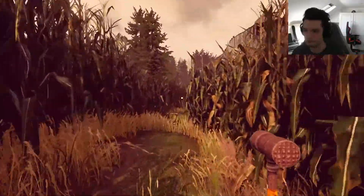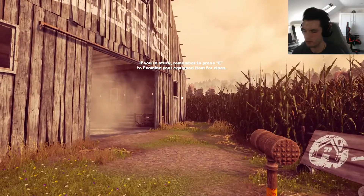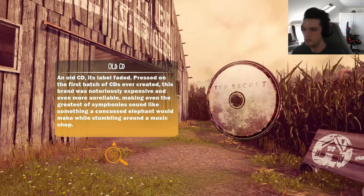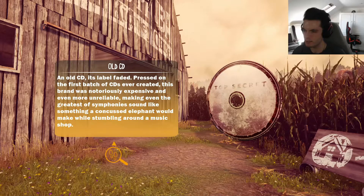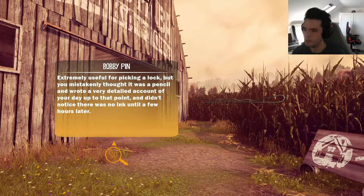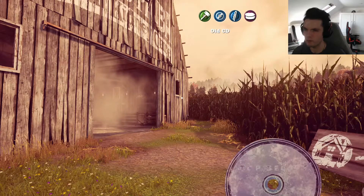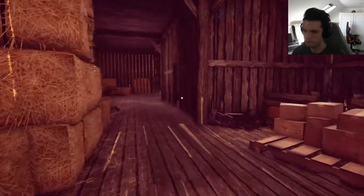If you're stuck, remember to press E to examine your equipped items for clues. Smash something perfectly flat with this trusty tool, but remember, you can never unflatten things with this - it is the mallet's greatest weakness. An old CD labelled Faded, pressed on the first batch of CDs ever created. This brand was notoriously expensive and even more unreliable, making even the greatest of symphonies sound like something a concussed elephant with a snake while stumbling around a music shop. Extremely useful for picking a lock, but you mistakenly thought it was a pencil. I'm gonna walk around with the mallet.